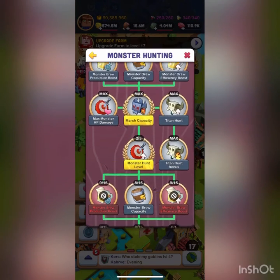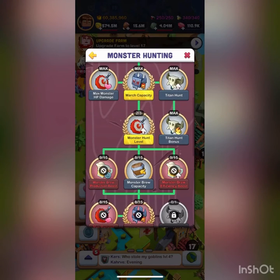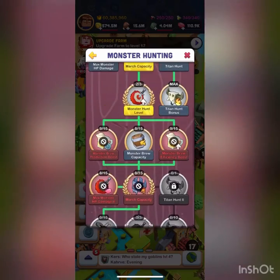Over to the right is Titan Hunt, which unlocks titans. Titans are an extremely efficient way to use your brew and get points for dragon quest every day. They give a ton of resources, a good amount of experience, and a lot of gems. If you find one near you, I almost always go for attacking it — even if you don't get the last hit, it's still really good to hit.